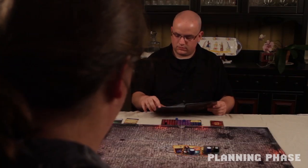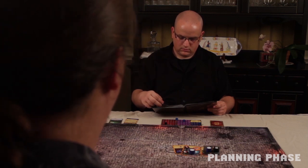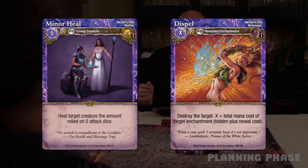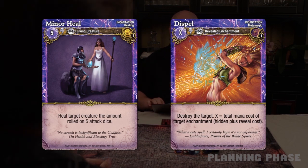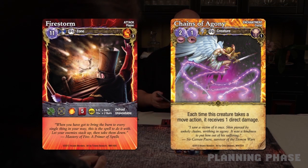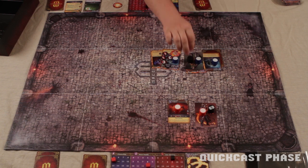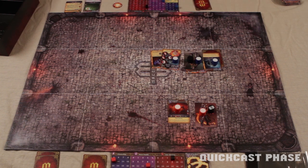Planning phase. The Warlock returns his unused Flame Blast spell to his spellbook. The Beastmaster is thinking defensively this round, so he takes a Minor Heal and a Dispel. The Warlock, on the other hand, decides it's time to attack — he chooses Firestorm and Chains of Agonite. Action stage, first quick cast phase: the Beastmaster is worried about how badly his Wolf is damaged, so he uses his quick cast action now to cast his Minor Heal spell. He pays the 5 mana cost, bringing his mana supply down to 15, and rolls 5 attack dice.